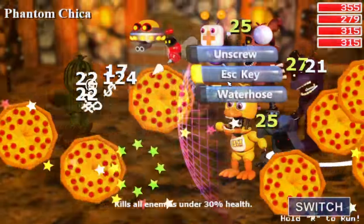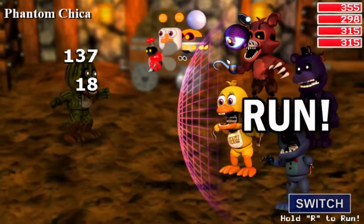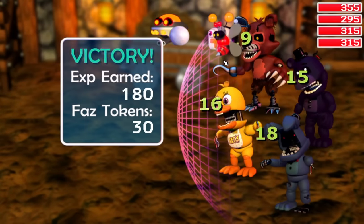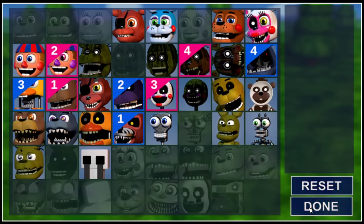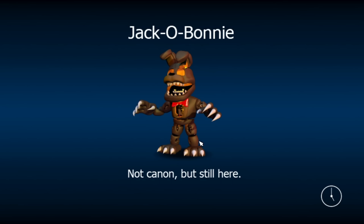Whilst on my way to the Upper Pinwheel Circus, I funnily enough ran into Phantom Chica once again after removing her from my party. For context, once I lost a character, I would go into the files and change the have value to 0, depending on which one I lost. I'm no longer allowed to have her in my party, so I promptly changed her value once again and continued on my way.